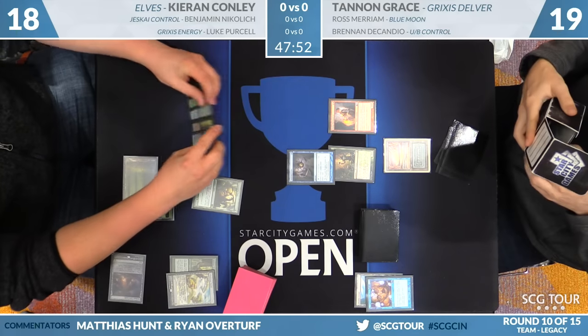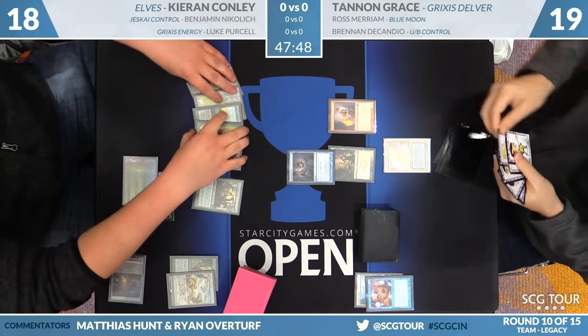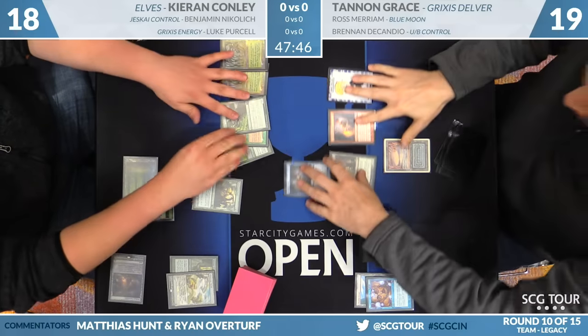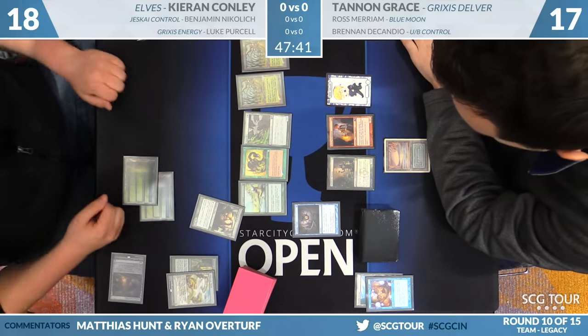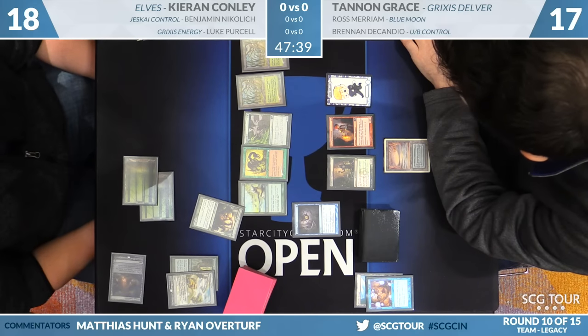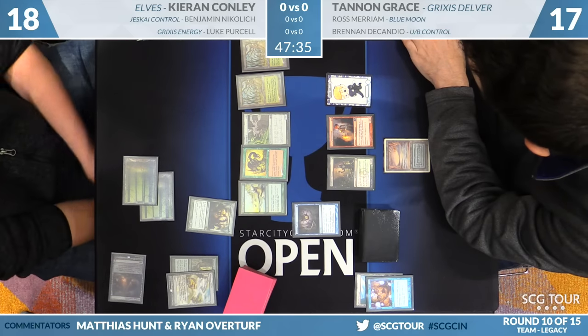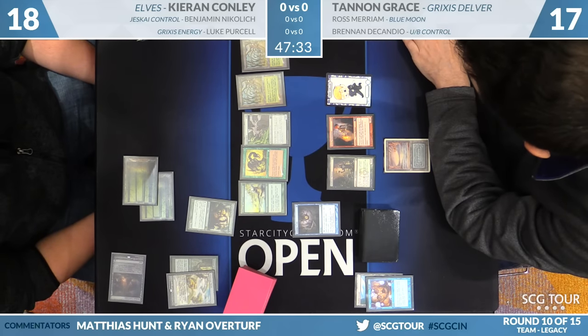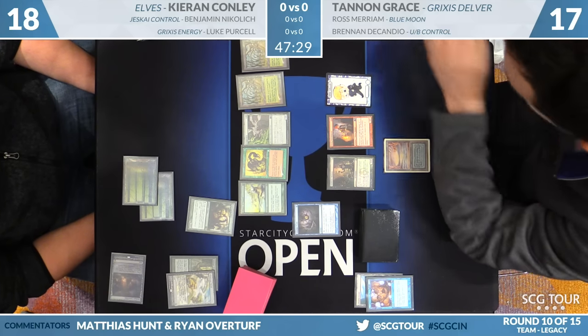Gitaxian Probe — see what else is in Kieran's hand, and we're going to start making some Elementals. It is two guys, Cradles, a Glimpse of Nature, a Wirewood Symbiote, and the main deck copy of Reclamation Sage. That's not going to find a target in this matchup. This is not an awe-inspiring hand. You can kind of get going — you can Glimpse into Symbiote and hope you find some stuff. A Forked Bolt just on the Ooze, which we know is available, is pretty strong here.